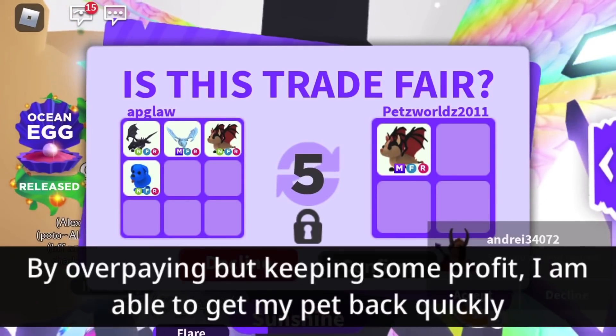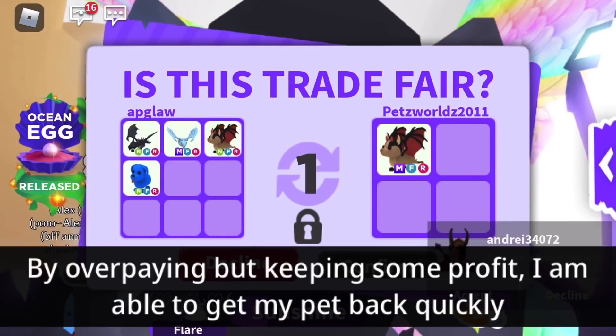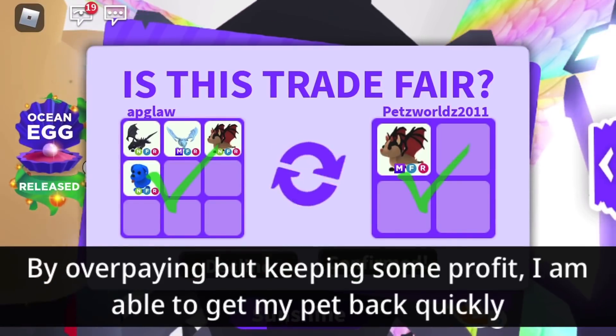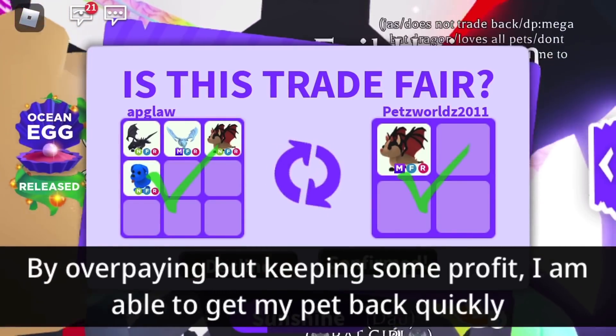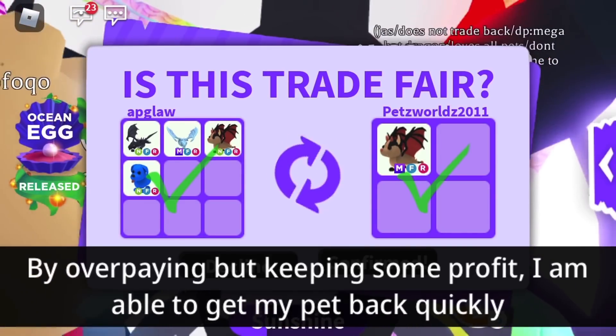I replaced the Mega Turtle with a Neon Blue Dog because a Mega Turtle is worth more than two Frost Dragons, and a Neon Blue Dog is worth about one Frost Dragon. So I got my Mega Bat Dragon back with a profit of about one Frost Dragon in value.